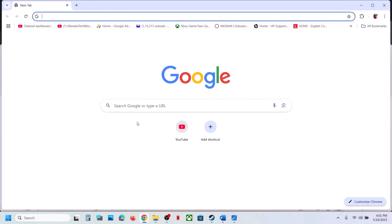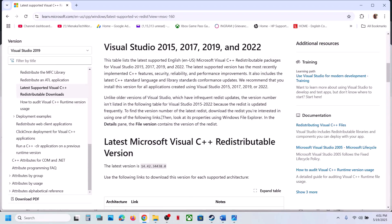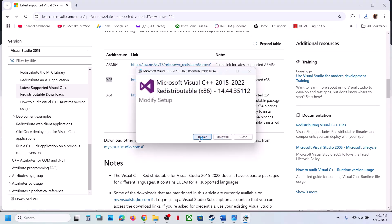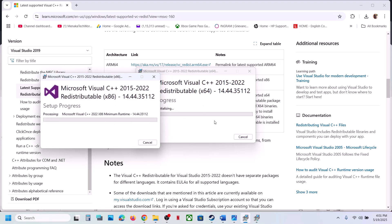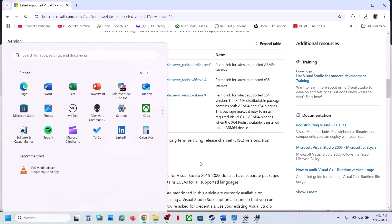The next step is to install the Visual C++ files. The link is provided in the video description — open it in a browser and it will take you to the Microsoft website. Scroll down to find the x86 and x64 versions and install both. Click on x86, run the exe — if you see Repair click Repair, if you see Install click Install. Then download and run the x64 file the same way. Once both are installed, restart your computer and then launch the game.